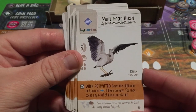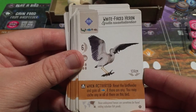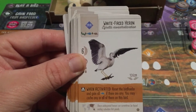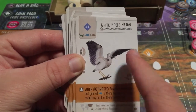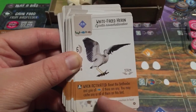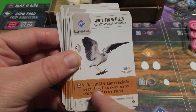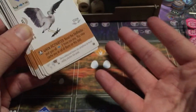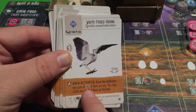This bird: reset the bird feeder and gain all fish if there are any. You may cache any or all of them on this bird — your choice how many to cache versus keep. If you reset and every die shows a fish, that's potentially five fish. Unlikely, but definitely possible. That's the White-faced Heron.